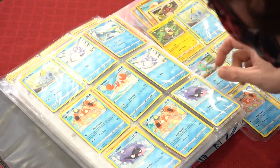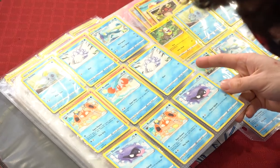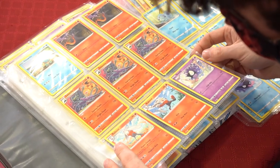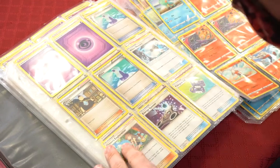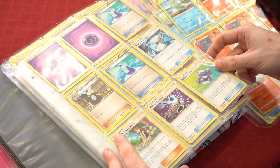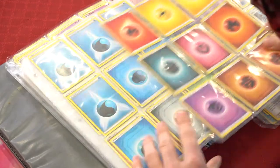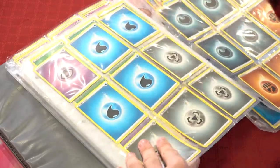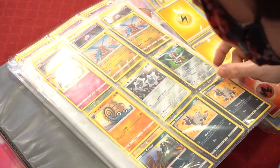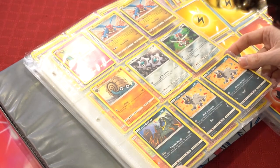Salazzle, Yamper, more Salazzle, more Drizzile, more Snom. Kirlia — Kirlia for days! Shelmet, Chewtle. Sandile, Salazzle, Reboots, Ghastly. Some trainers: Potion, Torchic, Potion, Water Memory, Pokégear 3.0, Energy Sniper, Green's Exploration. Various energies — a lot of energies. Togepi, Delibirds, Omanyte, Klink, Pineco, Grimer, Alolan Poochyena.